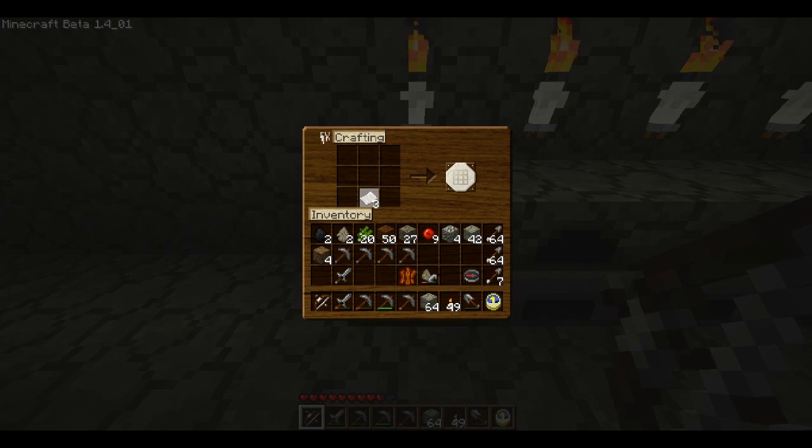Then if you take that paper and go vertical, that creates a book. And then to make the bookcase, you need three books. So let's make two more books — six paper. Vertical, that'll be two books. Now to make the bookcase or bookshelf — we'll see what it's called — put the books in the middle and then sandwich it between wooden planks. And that creates a bookshelf.